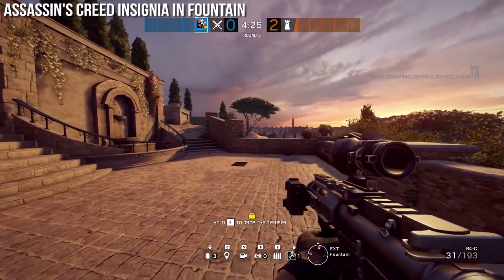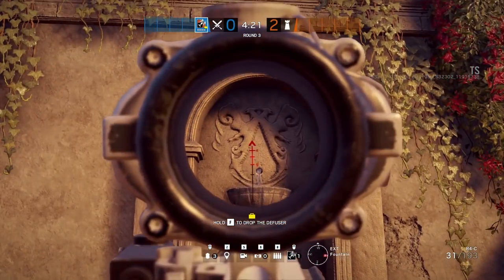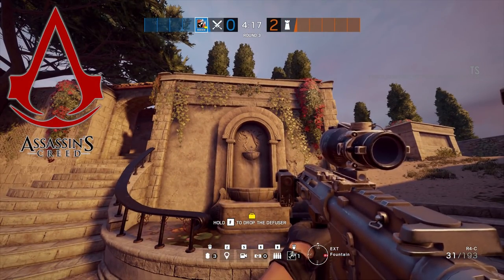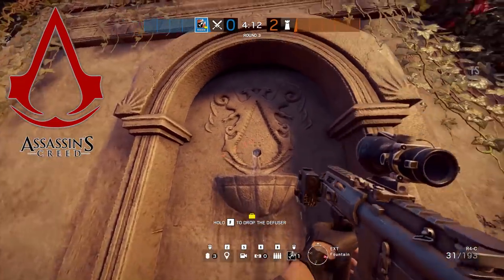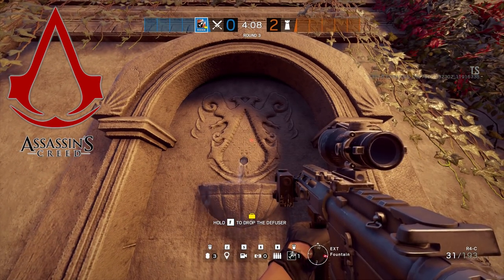This next one is probably the most widely recognized and known one since the TTS has been out — the Assassin's Creed insignia emblem located in the fountain, directly at the fountain spawn. It's very difficult to miss and it's a very clear copy of the Assassin's Creed emblem.